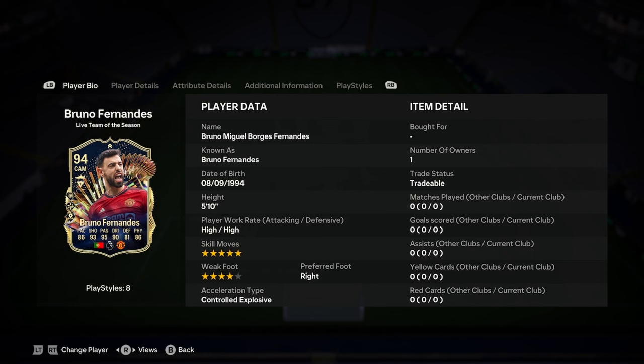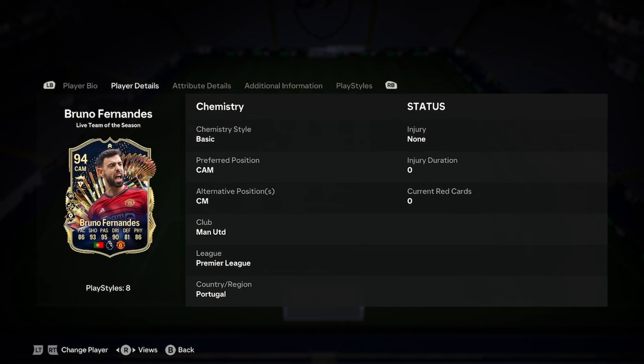Let's jump straight into this and see what we're dealing with. He is 5'10", high/high, 5-star skills, 4-star weak foot, right-footed, and controlled explosive acceleration type. That's actually not a bad start to this card. You can play him as a CDM, but I would recommend against it, considering he is just going to be a CAM for you, and that is where he is going to thrive.